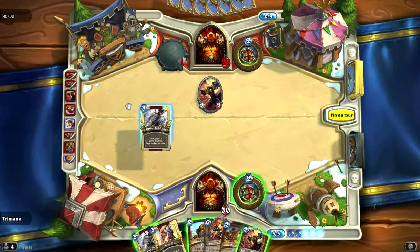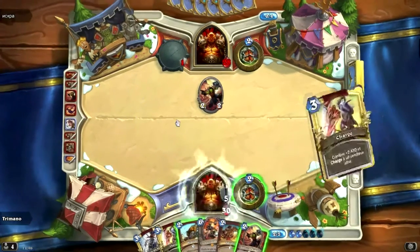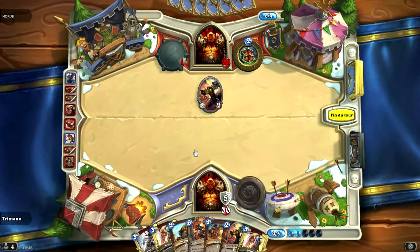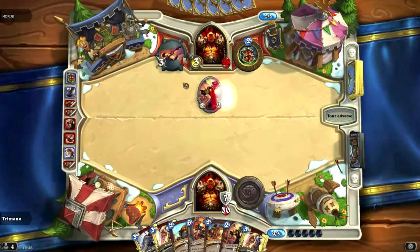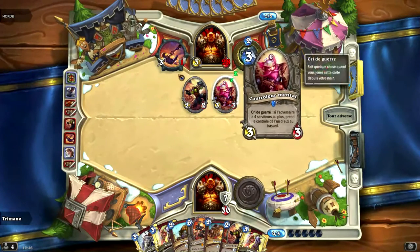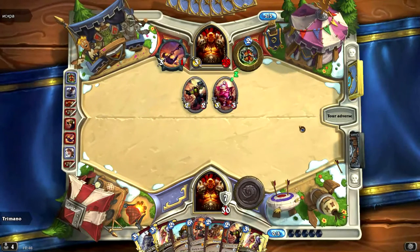C'était assez spécial quand même. Donc là, on va maîtrise du blocage. Et là, il va avoir une créature dans son board à cause du bras de fer, parce que les points d'armure sont comptés en tant que points de vie. Donc si, par exemple, il a 28 HP, à partir de 2 d'armure, j'aurai 4 points de vie de plus que lui vu que j'aurai 32 PV. Donc il aura une créature. Prochain tour, je vais pouvoir jouer Taurissan.